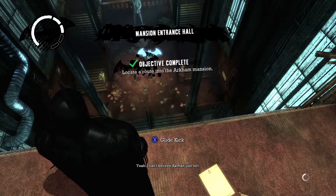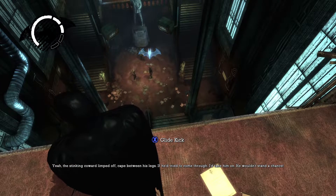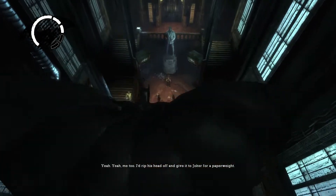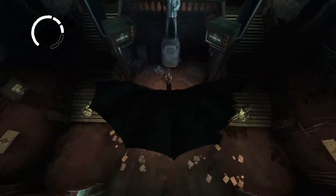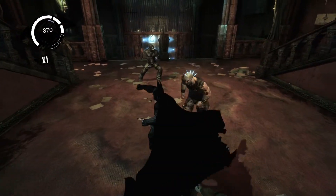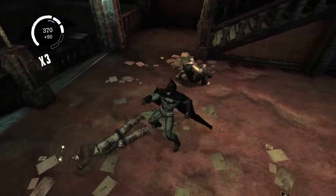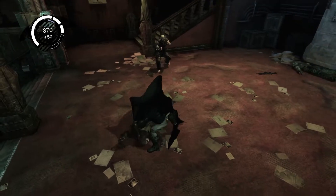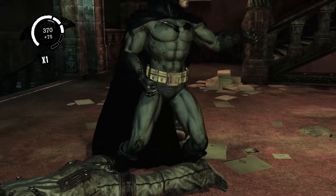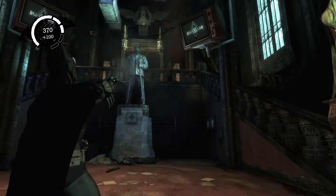Now may I please annihilate those two thugs that were talking a bunch of crap? Yeah, I can't believe Batman just left — yeah, the stinking coward limped off. Tried to come through and take him on, he wasn't in the chat. All right, the guy with the gun is eliminated. Come on guys, I thought you were gonna knock me out! So much for that plan. Let's go!